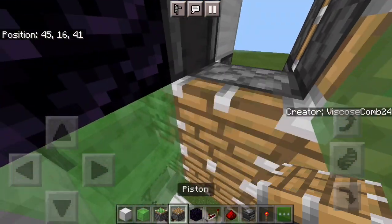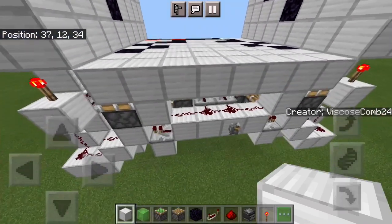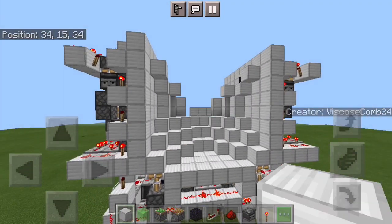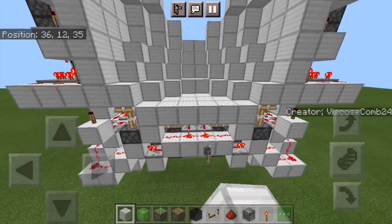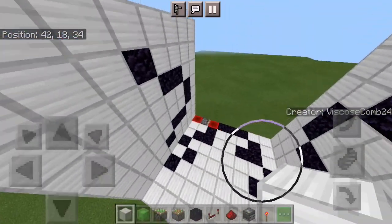Go in here, replace that normal piston, and then fill in the rest of your wall. Now when you flick your lever, you should see you have your other side done as well. It all closes, and when you flick it once more, it all opens and the walls become flat again.